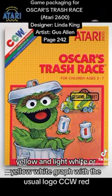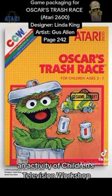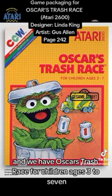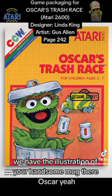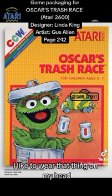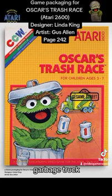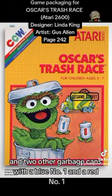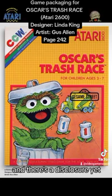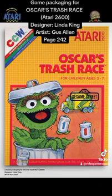Here we have a yellow and light white graph with the usual logo CCW in red, green, and blue — Children's Computer Workshop, an activity of Children's Television Workshop. Atari 2600 logo on the top in red. We have Oscar's Trash Race for children ages three to seven. There's an illustration of Oscar waving from his trash can with his trash can lid like a hat, the Sesame Street CTW logo on the top right corner, a yellow and green garbage truck, and two garbage cans with a blue number one and a red number one. Below that, there's a red border around Oscar, and a little red description that reads: a fun and educational video game for the Atari 2600 VCS.